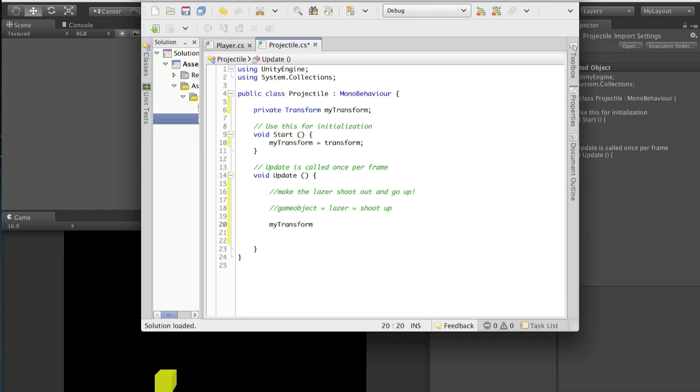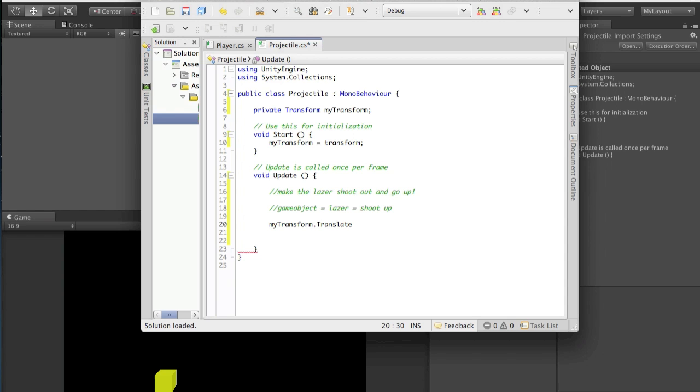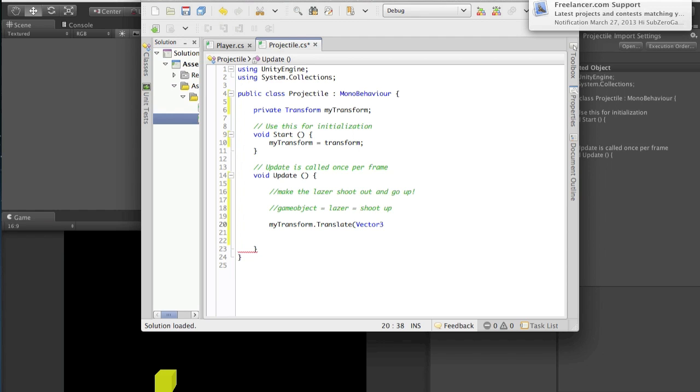In the Update method, use myTransform.Translate with a Vector3. Remember from the first tutorial, you can make things go left and right using dot right - and the equivalent for the Y axis would be dot up - Vector3.up. So we do myTransform.Translate(Vector3.up) to make the laser shoot upward. Save the script.